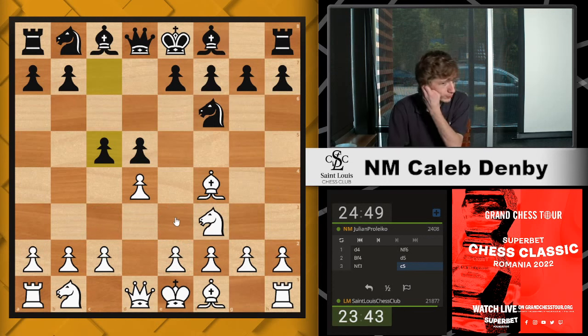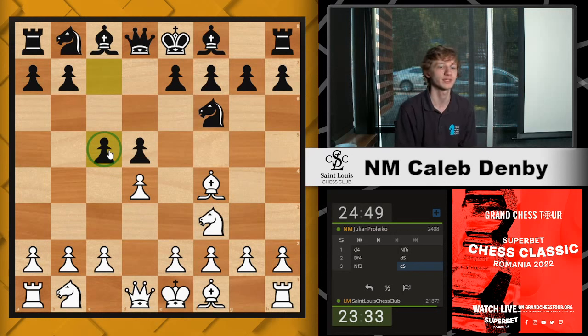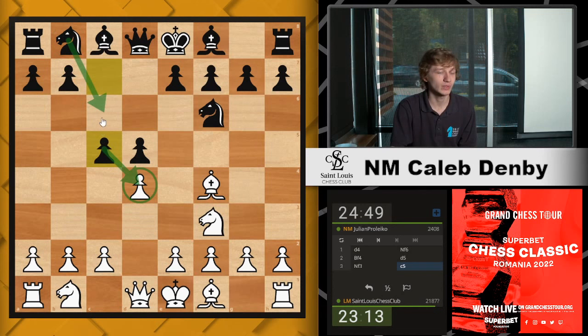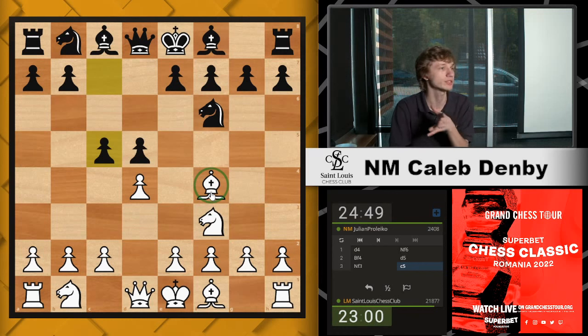Do you know what move is going to be the biggest problem for us to deal with here, with Black's setup of c5? Let's start trying to anticipate what our opponent's up to. What could his idea be with c5, and what is his next move probably going to be to put on some pressure? Maybe c4. I think the idea with c5 — more so than just gaining space — is to pressure our center.